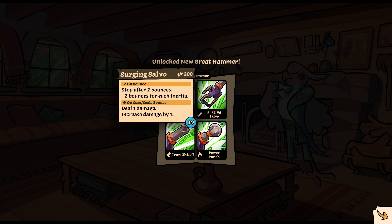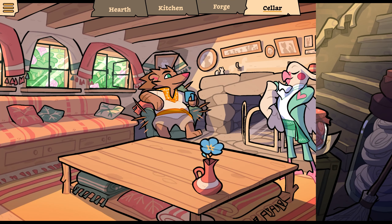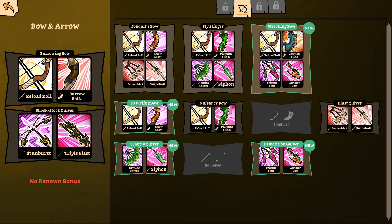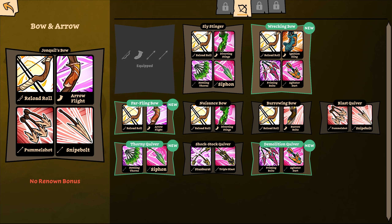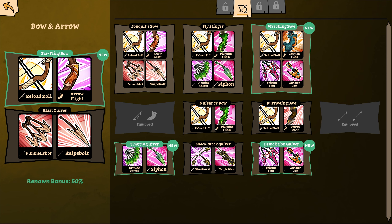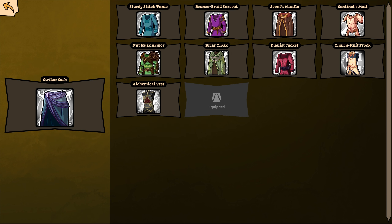Just regular momentum. Oh wait, this is a different one. Plus 25 steps for each inertia. On scale bounce, shatter two. On core bounce, deal one damage. Interesting. Deals two damage with a very narrow arc — arc size increases for each inertia. Plus two bounces, plus two bounces for each inertia, deal one damage, increased damage by one. That moves you pretty far too. I'm willing to try that one out.